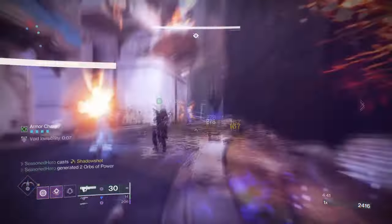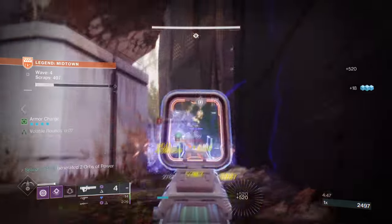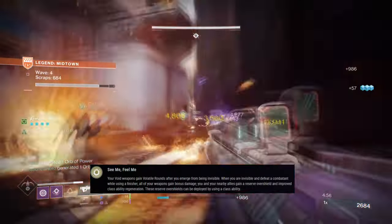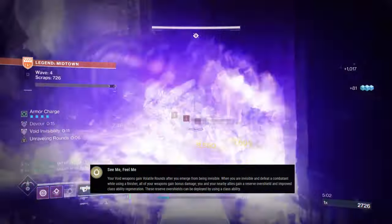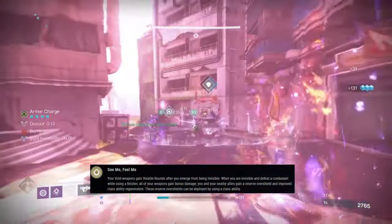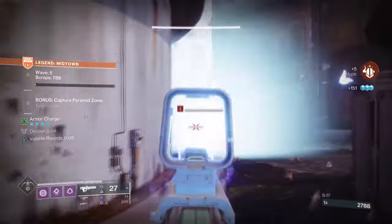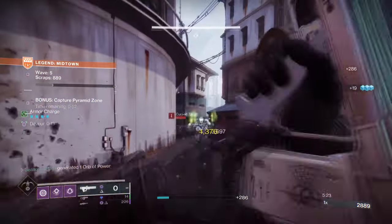Our next build is designed around add clearing and creating a wide number of chain reactions that prevent enemies from progressing near the objectives. For this, I chose to use Gyrfalcon's Hauberk with its unique effect called See Me, Feel Me, which states that your Void weapons get Volatile Rounds after you emerge from being invisible. When you are invisible and defeat a combatant using a finisher, all your weapons gain bonus damage, and you and nearby allies gain a reserve Void overshield and improved class ability regeneration. The exotic pairs well with the Tether super, as Volatile hits spread and cause even more damage.